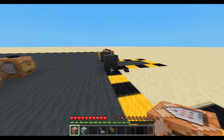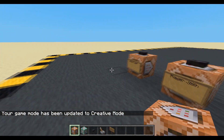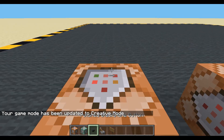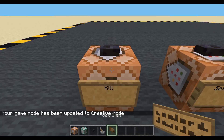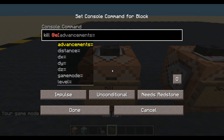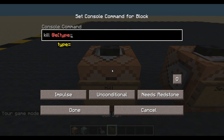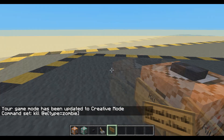We'll have to be in creative. Let's put down a button. I'm sorry zombie, you are friendly, but we just don't want you making all that noise. I mean, we could silence you. Kill at any entity, type equals zombie.